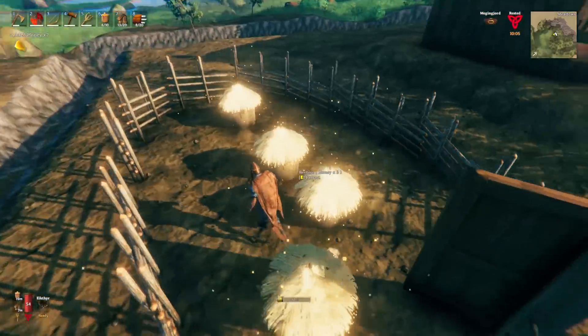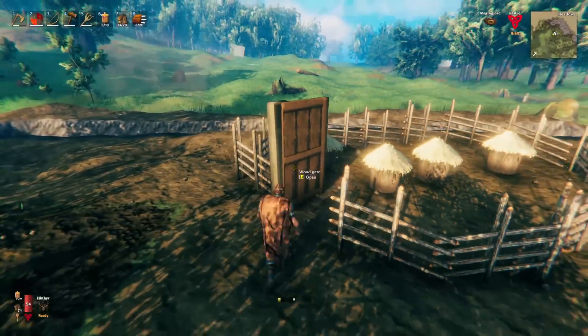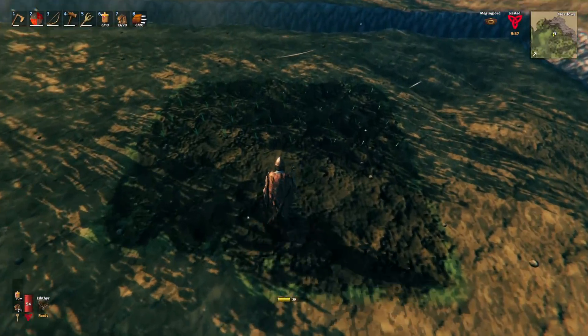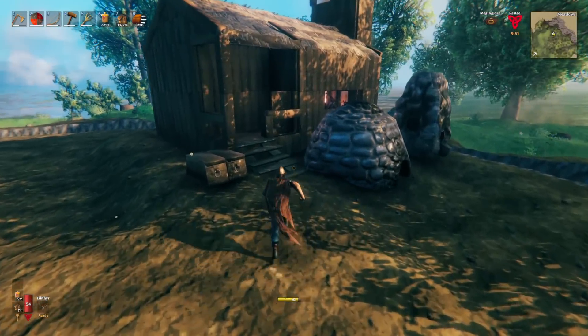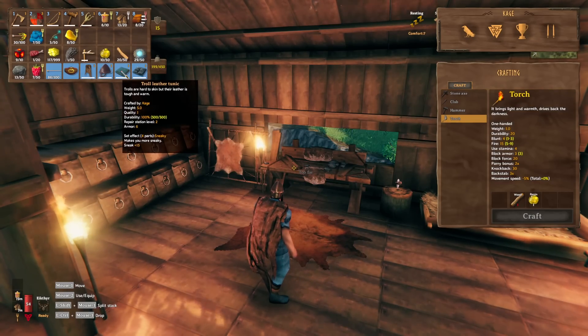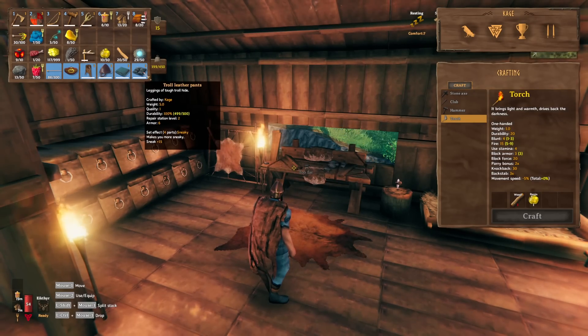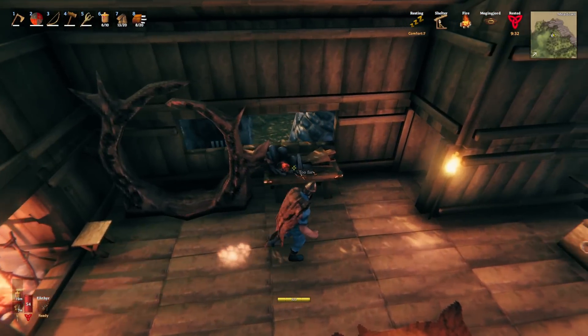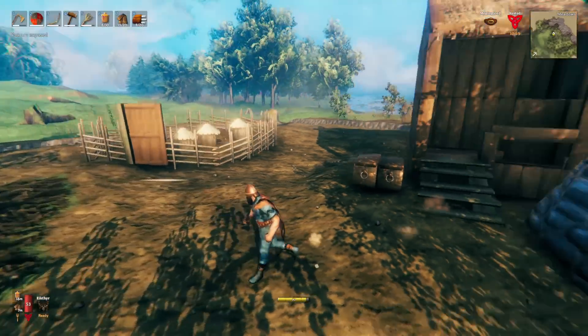I'm going to grab some honey from the beehives — they weren't actually totally ready, I think they can hold up to four. I did plant the extra carrots I came back with. I'm probably a little more cautious than I need to be with spacing, but I'd rather have them farther apart than too close because then they won't grow. I also made the troll leather tunic, so now I have troll chest and troll pants — I'll probably make the bronze helmet first when I get to that.